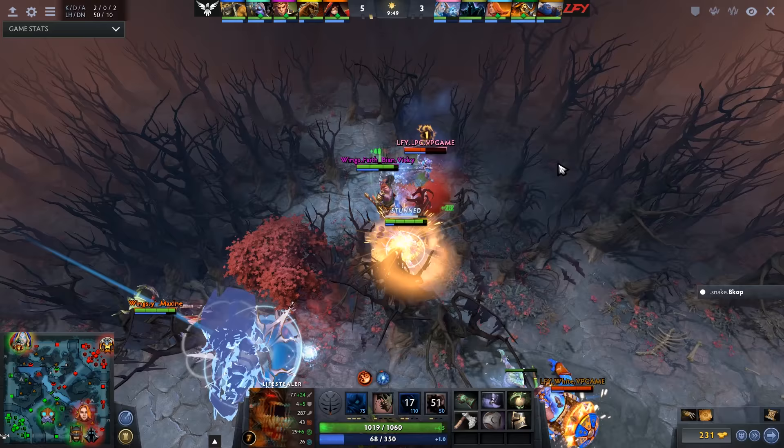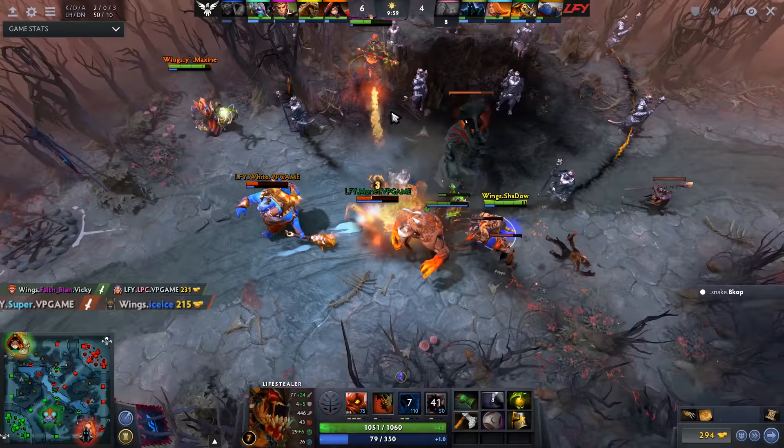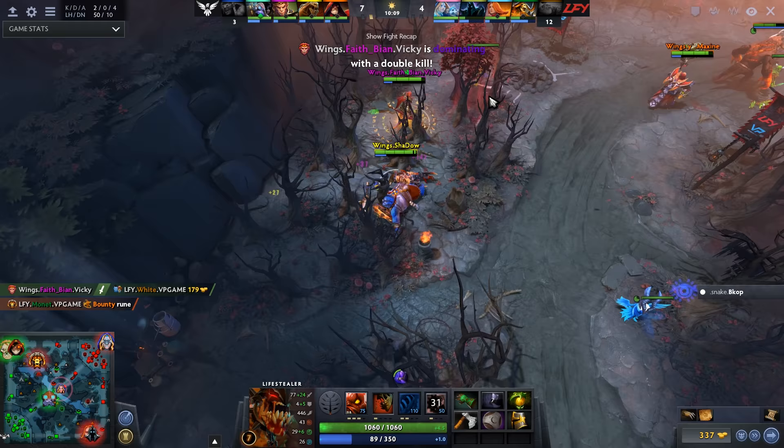Now they're gonna go with Shadow, coming through in the open — LPC in a bit of trouble. There's the Frostbite, they do get the Firebush, there's the Chaotic Offering. Drop him too — they finish off LPC. Monet is here, but he's found himself a little bit more than he can handle. There's the Balanced Strike — Monet tries to get out with Shadow up. Meanwhile off screen, Ice Ice is in the fall, getting chased down by Shadow. Jump down, drop Beyond — double kill! Toram on this Monkey King.